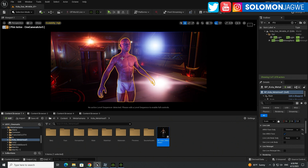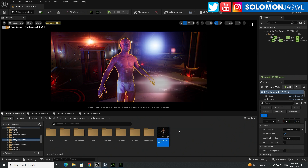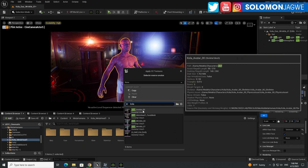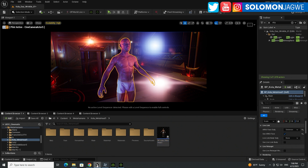Once you bring in that MetaHuman — I brought him in with just underwear so you can see the textures — all you do is right-click on him and choose Apply CC Textures. That brings up a new dropdown list. In the search field, type the name of your skeletal mesh — the Avatar one, in this case Caller Avatar — not the head mesh. Click on that and it will apply the CC textures to the character.